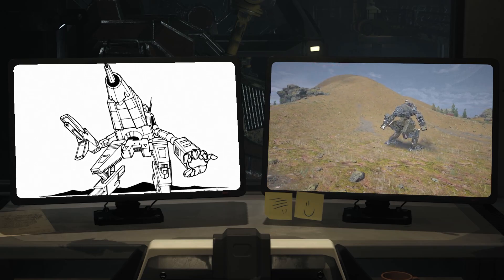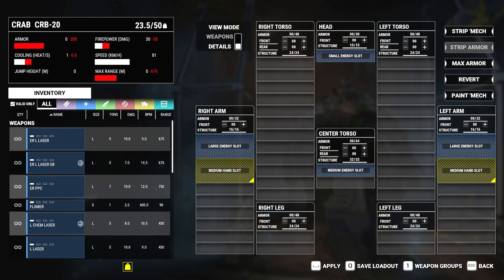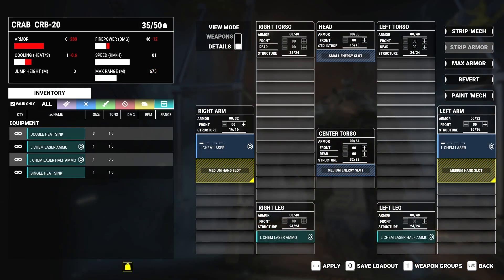CRB-20 MechLab re-customizations. Ronan Fox Armored Security recommends the following rebuild to novice mech warriors who have yet to acquire much in the way of Lostech or Cantina upgrades. Start by removing all equipment from the mech and installing two large chemical lasers and 1.5 tons of large chemical laser ammo — 93 rounds.